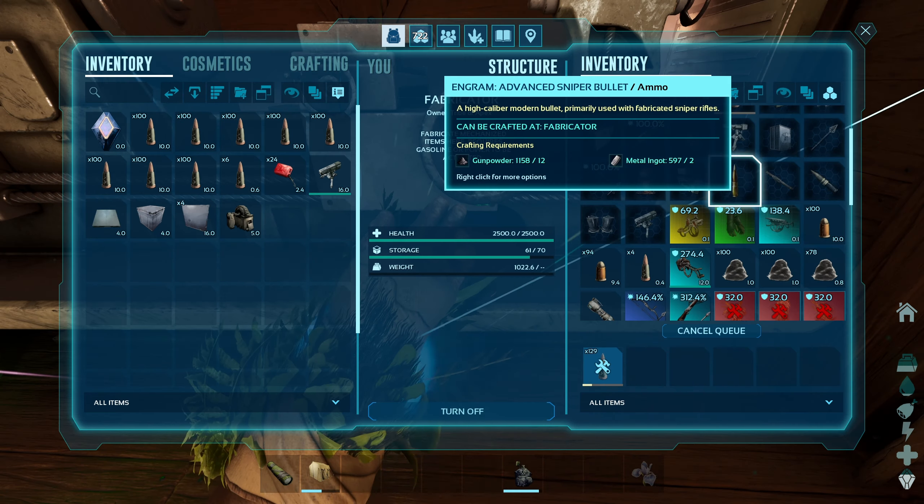Oh my god, I can't believe that just happened. The golem's there — this is not going well. I need to get rid of the golem and get the turret on it. I wonder if I can just drag it off the edge — come on, come on — there we go, all right!